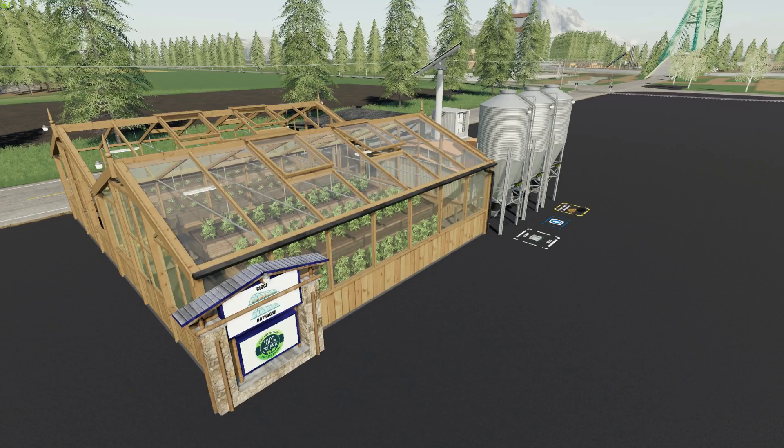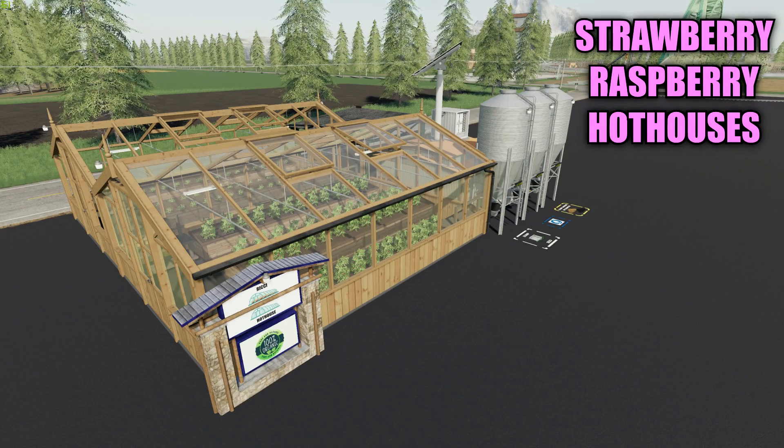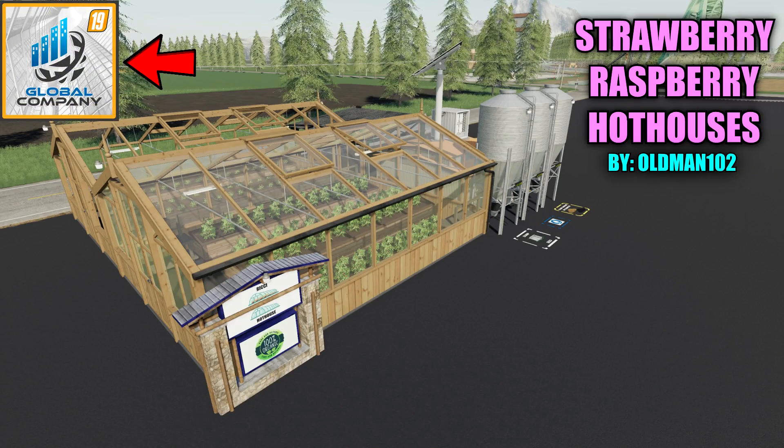I'm going to start with this placeable — this is able to grow strawberries and raspberries all in one placeable. This is the Strawberry Raspberry Hothouses by Oman102. Don't forget you'll need to download the Global Company mod for all these factories to work. I'll leave the link for you down below — just download it and put it in your mods folder along with the mod.